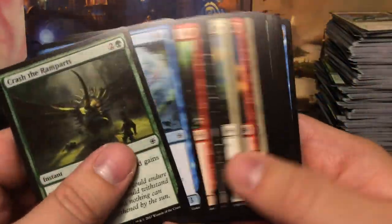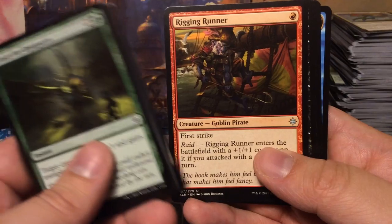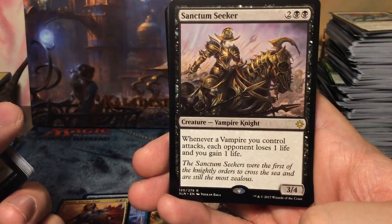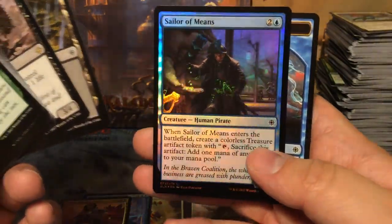Six boosters left. Drover of the Mighty, Sheltering Light, Rigging Runner, and we have Sanctum Seeker — four mana 3/4: whenever a vampire you control attacks, each player loses one life and you gain one life. And we have a foil Sailor of Means.